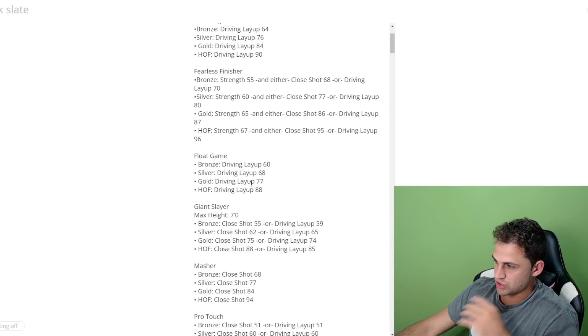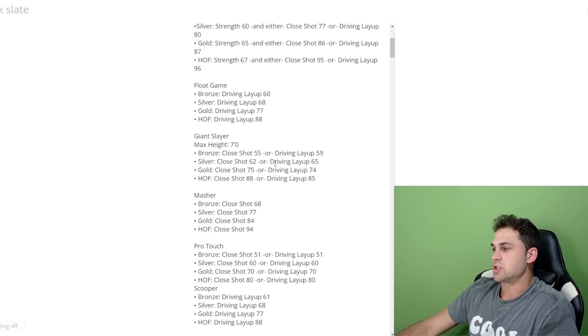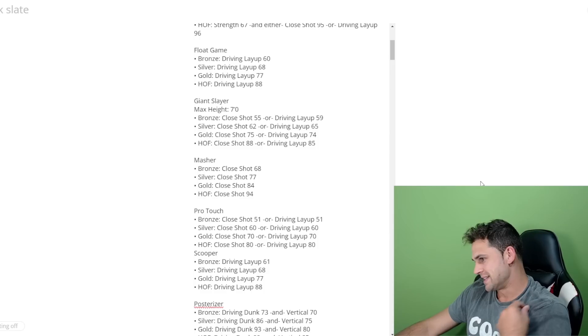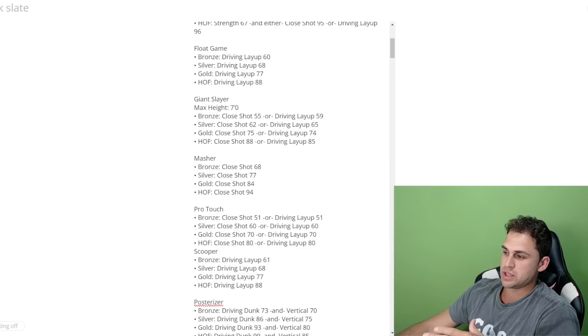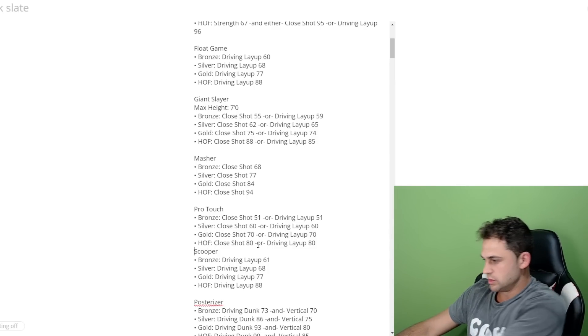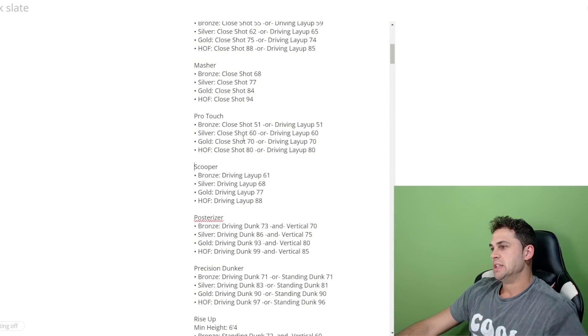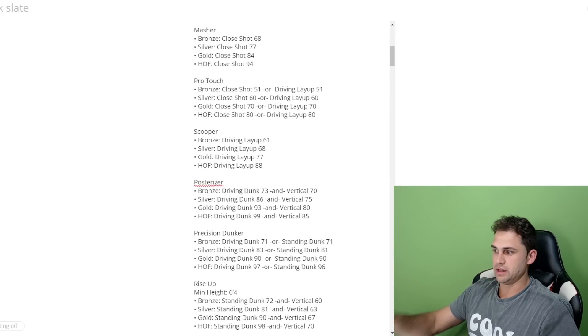Float Game is based on driving layup — pretty self-explanatory. Giant Slayer has a max height of 7 feet and uses close shot or driving layup. Masher is straight close shot — some of these ratings have changed from 2K23. Pro Touch is either close shot or driving layup. Scooper is straight driving layup rating, 88 for hall of fame.